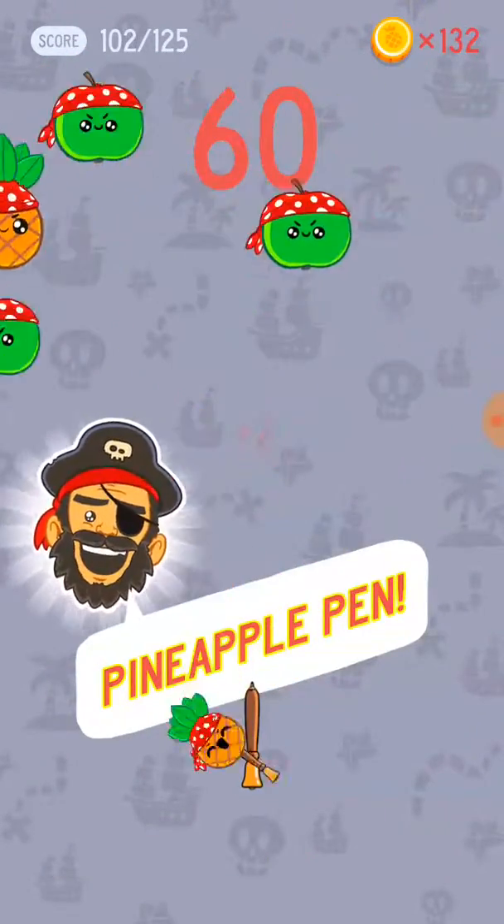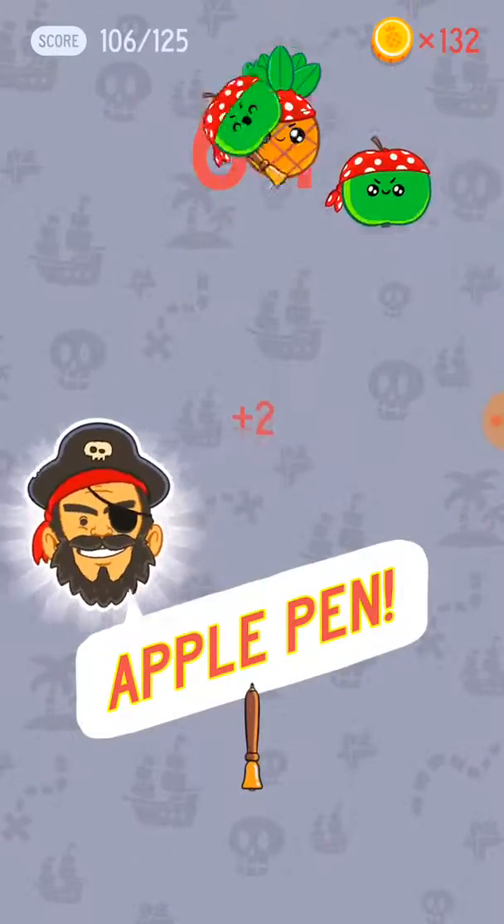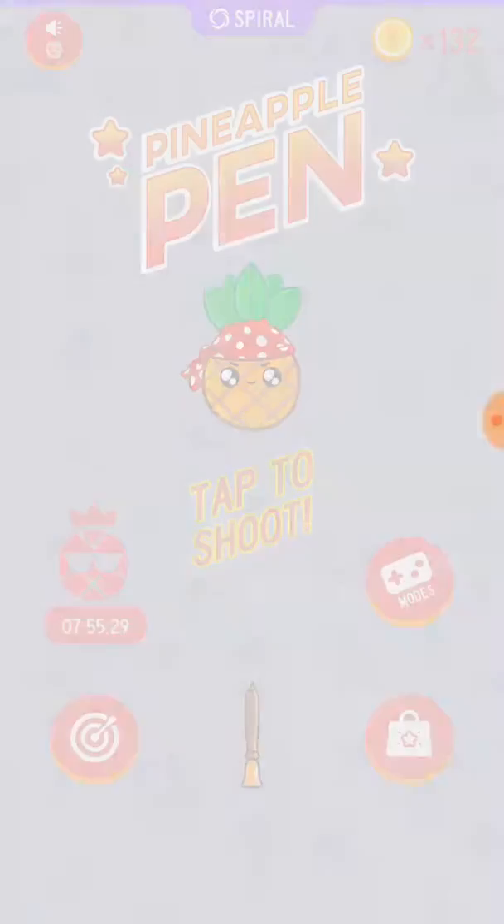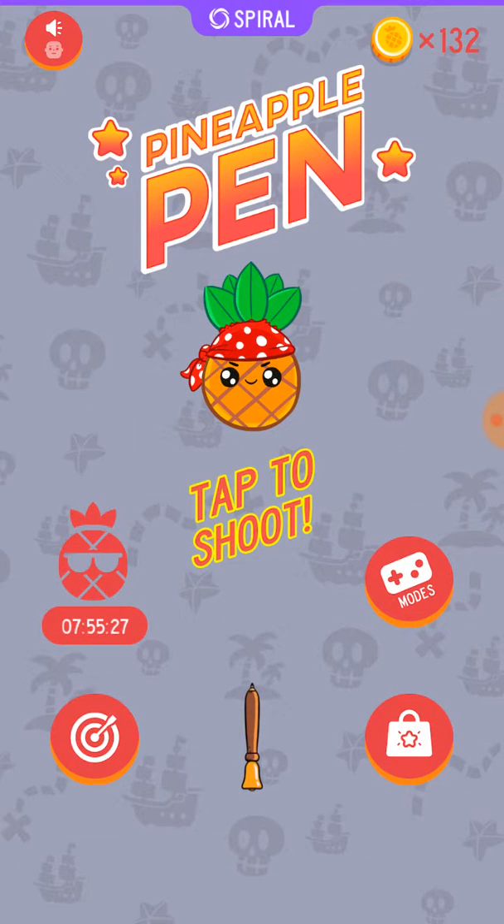I don't understand why they have a Pirates theme and not an Easter theme — like they could have both of them. The armor guy could just be wearing bunny ears or something. But yeah, that's all I gotta show; there's really nothing else to show.